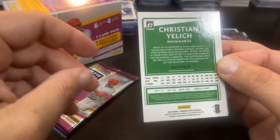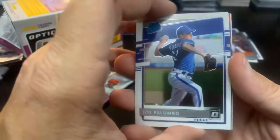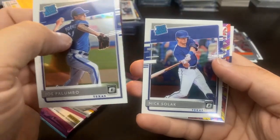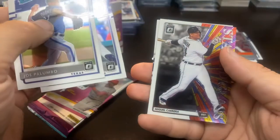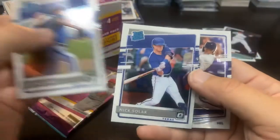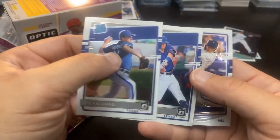And there is another Yelich — as I said before, I pull a lot of them. Joe Palumbo, and we got the stained glass coming up — Nick Solak — and it's the Miguel Cabrera stained glass, those are very cool inserts. Solak Rated Rookie and a Palumbo — I'll put the Solak up there, we may have to make a choice here.